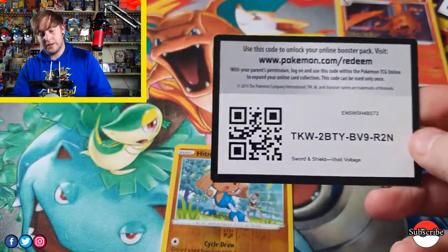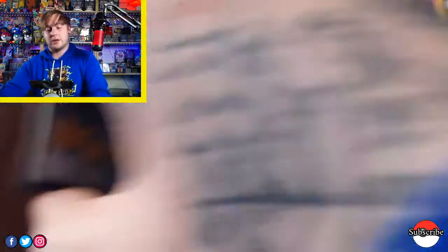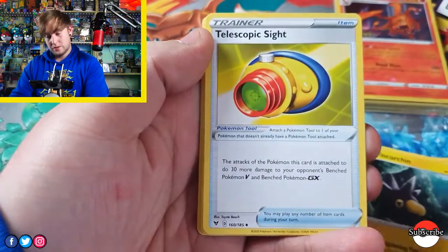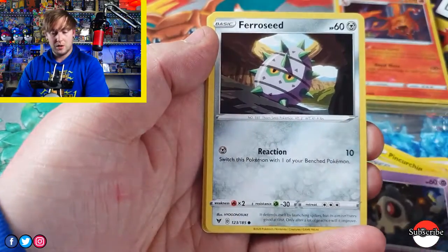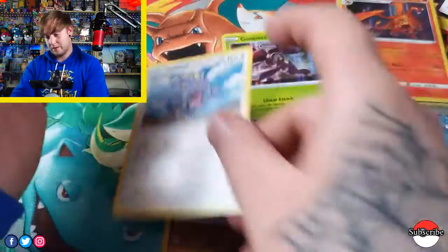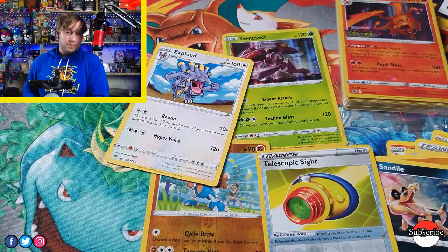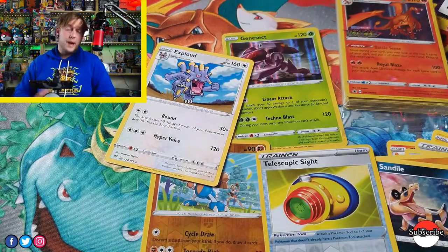On to pack two. There is the code card for everyone. I'm going to guess Electric for this Energy — I was wrong. We've got a Charmeleon, Pinchurchin, Telescopic Sight — I believe that can be a Gold rarer. Oshawott, Duskull, Foreseed, Ralts, Sandile. We've got the Revfoil of the Telescopic Sight, and we have a regular non-holographic Explode. Of course, even if you get a green code, you can still pull an Amazing Rare because it takes the slot of the Revfoil anyway.